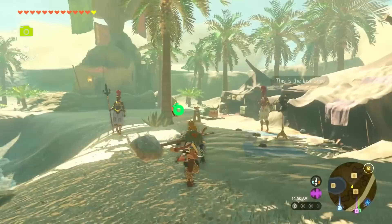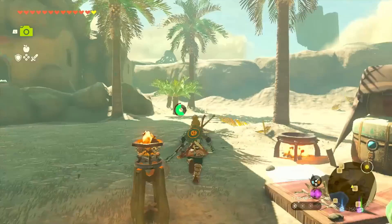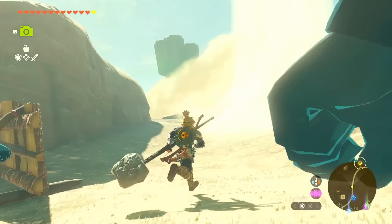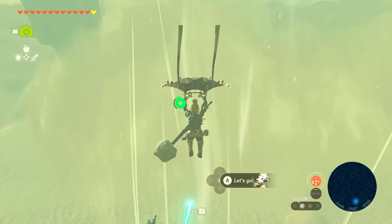Welcome back to The Legend of Zelda: Tears of the Kingdom. In today's episode, we're back at Karakura Bazaar. I'm trying to find my way into Gerudo City, but I'm not really sure exactly what we have to do. I think it has something to do with this huge upward draft. We sort of talked to these characters before, but I think we just need to go up.